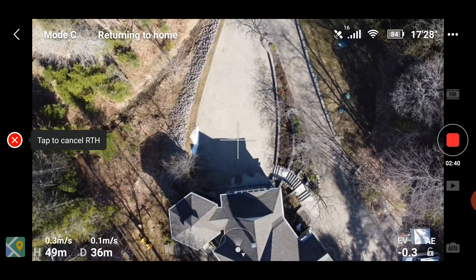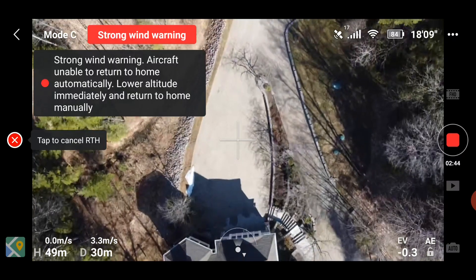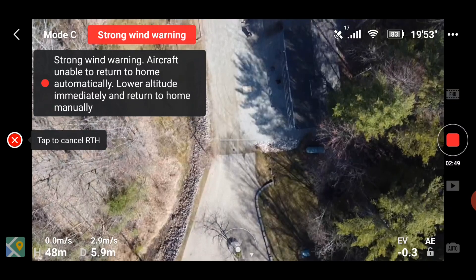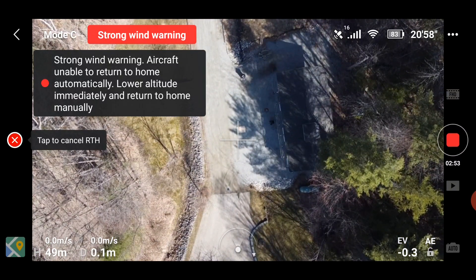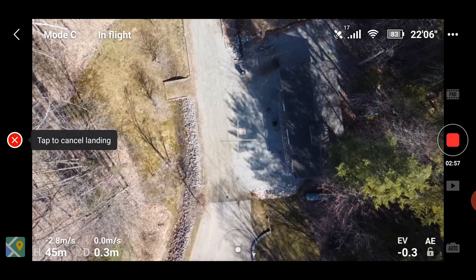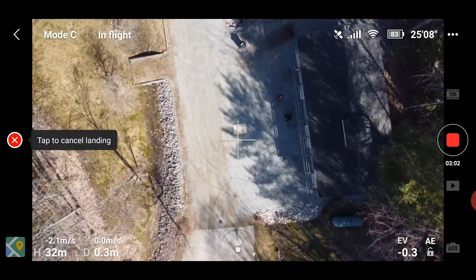Once it gets to 50 meters it's going to start heading home. And once it's directly above my home point — that piece of plywood there — it will start descending and landing. I even have a strong wind warning. I don't actually want it to land here, that's just to demonstrate what it would do if it went into return to home mode. I'm going to cancel that.